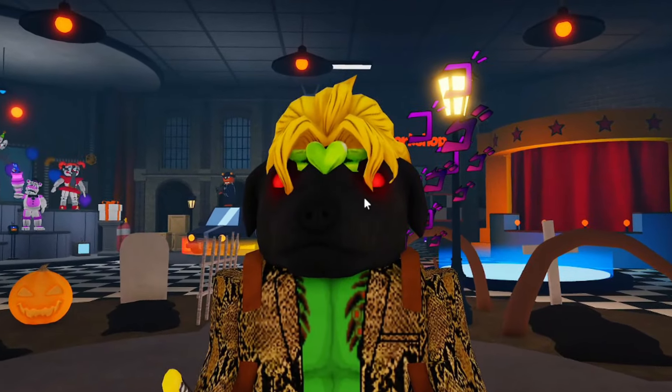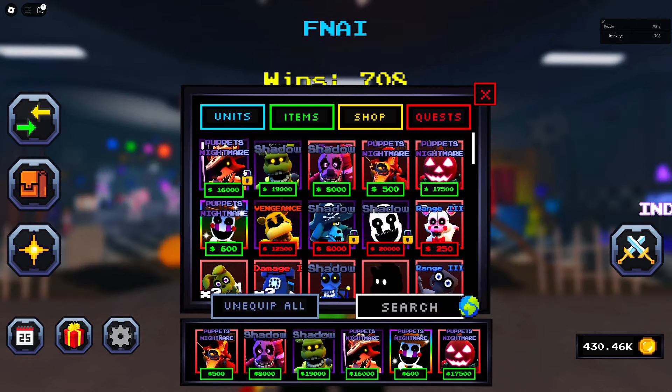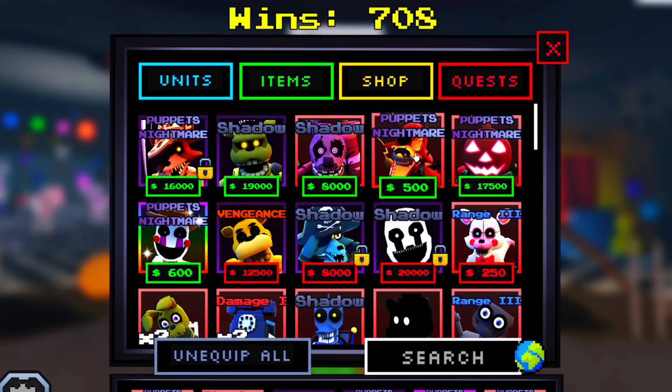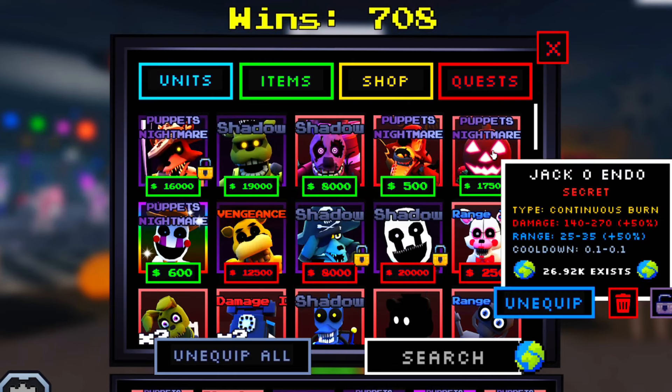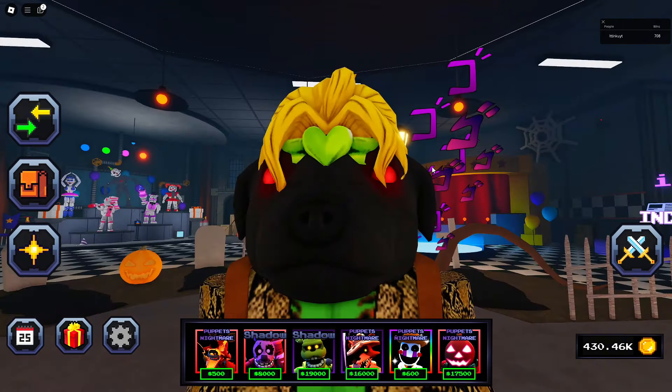What's up guys, welcome back to another video. So today we are going to be only using Halloween event units. We have Scarecrow Foxy, Dreadbear, Clown Trap, Grim Foxy, Draco Endo, and a range booster. They have actually secretly buffed this character — he used to cost 12k and now he costs 8. That's a pretty good buff because I thought he was kind of bad. Anyways, let's get straight into it.